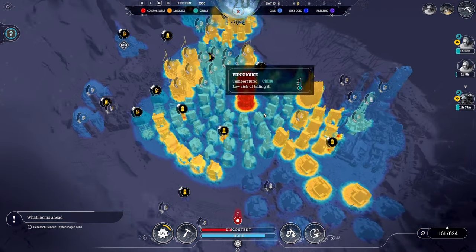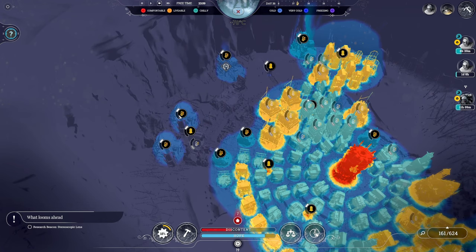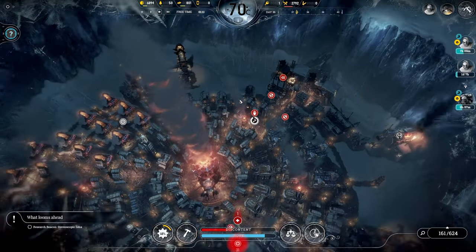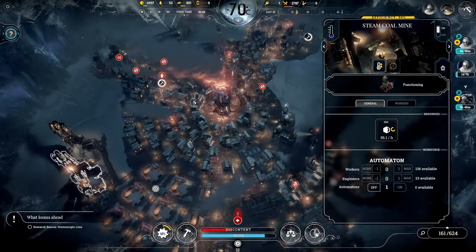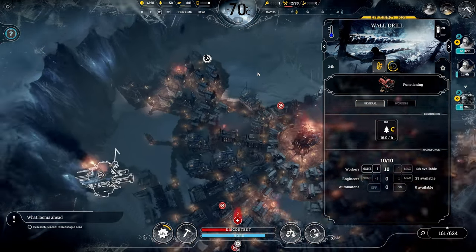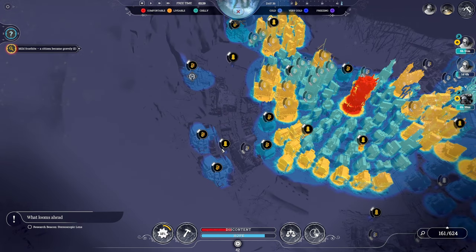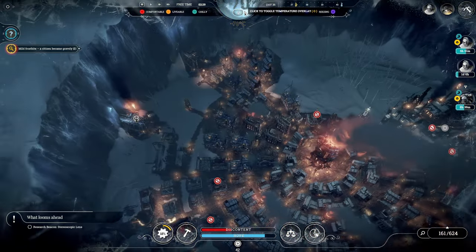Looking at the temperature overlay - oh my gosh, these steelworks are freezing. Do we have people working in them? We do. Steel was such a big problem at the beginning of the game and now we have more steel than we know what to do with - now it's coal, and really wood that's the problem. A citizen has become gravely ill with mild frostbite. The steelworks are still freezing, but that's because the heaters turned off - I guess we need to check the temperature during working hours.